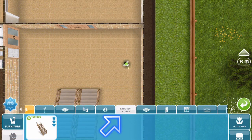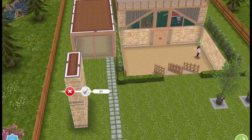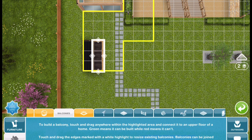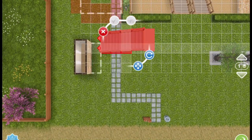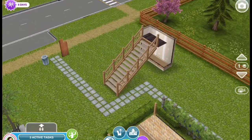Now what you're going to do is take these exterior stairs and place them against a balcony that is attached to a room on the side. You're going to build a three by one room, then add another story, then take a balcony and attach that onto the room. Then you're going to go to the exterior stairs and place them against that balcony, and you should be left with this.